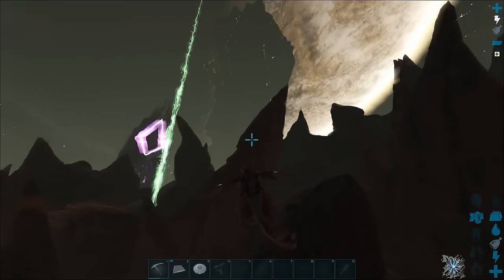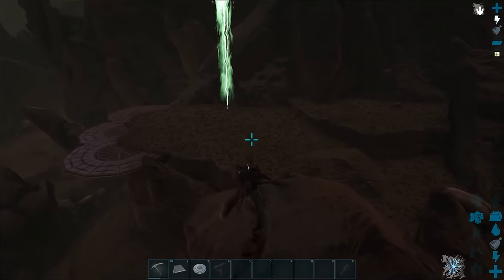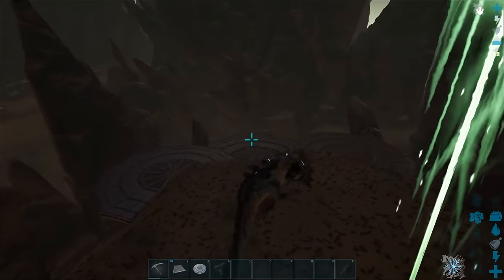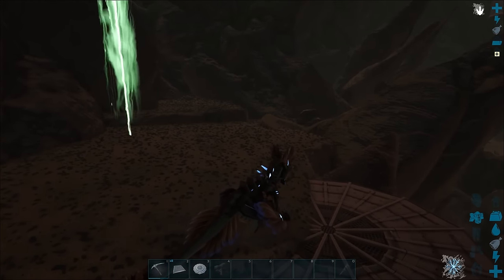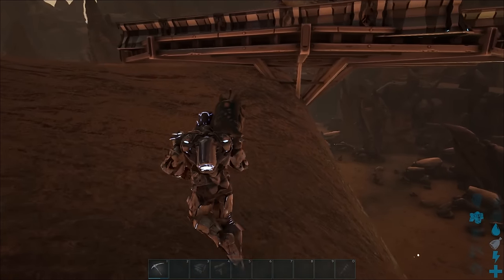I went back to my working base, set the time to day, then logged out and back in again. When I went back to this second base location, I found that everything had been destroyed apart from the cliff foundations. So yeah, not a good idea to build here. I thought even though the ground was higher, the devs must have classed it the same as the floor.